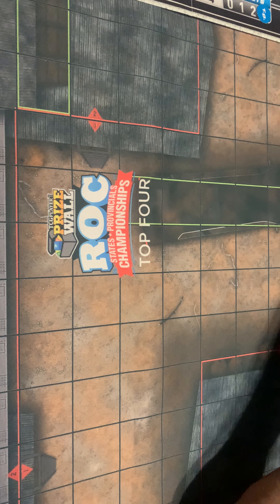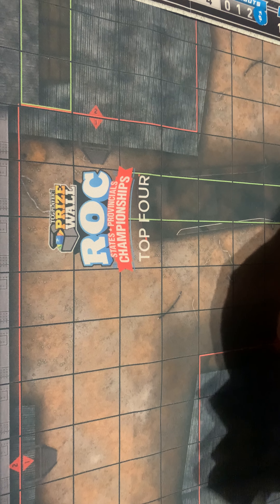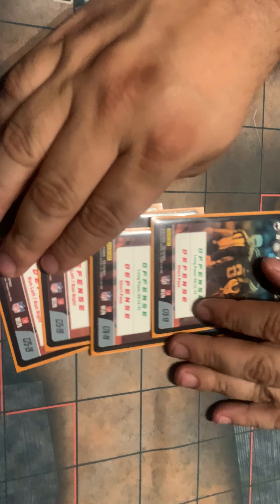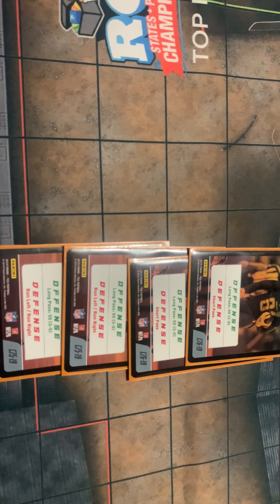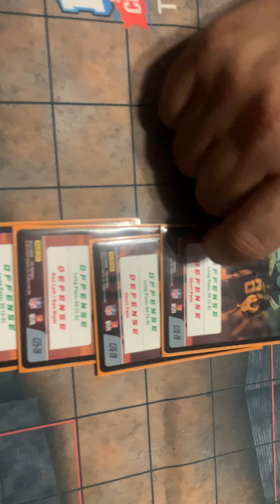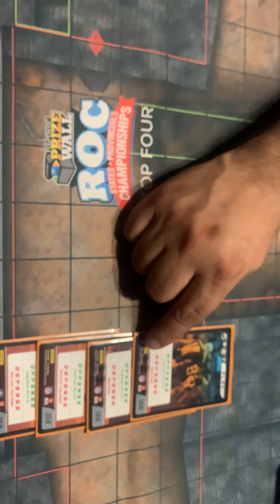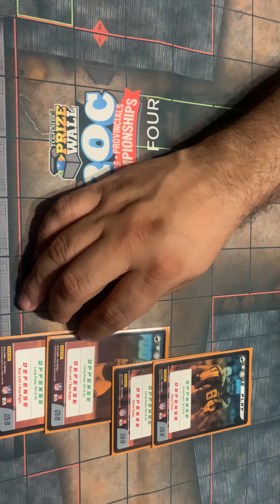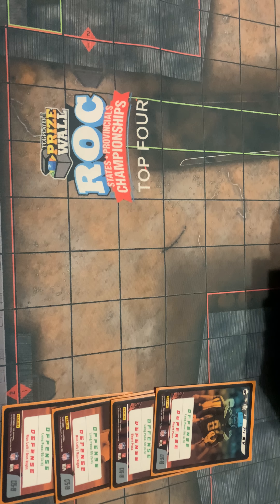From here we'll go into our play set. On our play set, we have four long passes. The reason for four long passes is because we can basically plus up to four to make these three-through-fives pretty much doable — that's the biggest thing. Get that deep ball, 50 yards. As you can see, two of them are short pass defense, and then run left and run right, which is important later on down the road for defense.